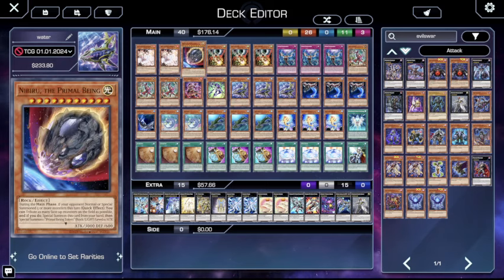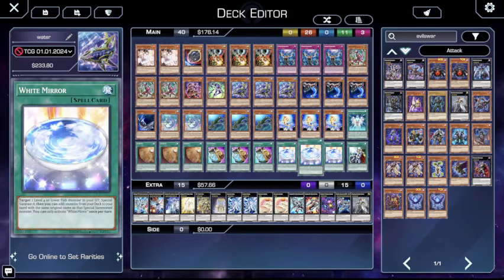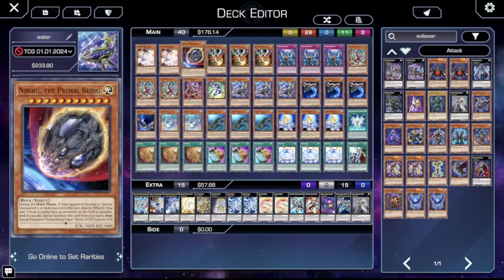Also with Nibiru, a lot of the times you can make a Bahamut Shark and Totally Awesome before your opponent ever gets the opportunity to Nibiru you, so that's pretty cool. Droll usually doesn't matter, but you only play one Crossout, so is it really worth it? Should you even play Crossout? I'm not sure. 90% of this list is pretty good, but that's just a random tech choice. This could easily be three Ash Blossom, three Droll, three Imperm.